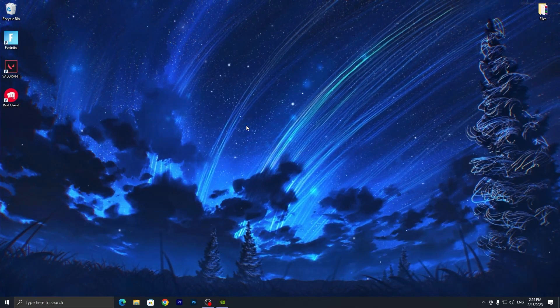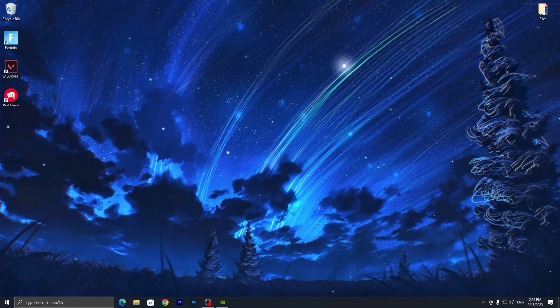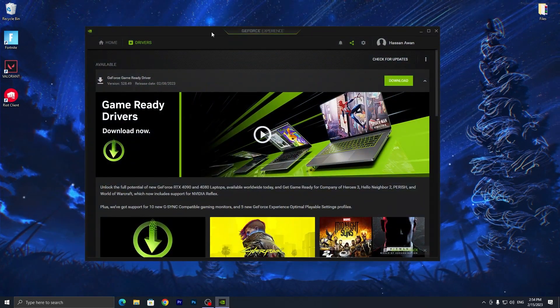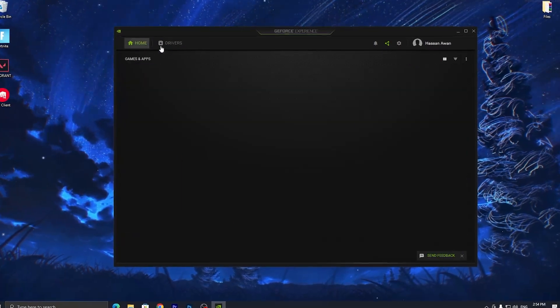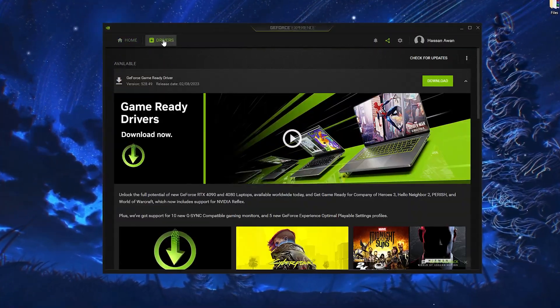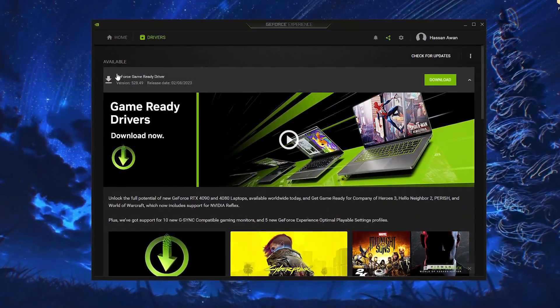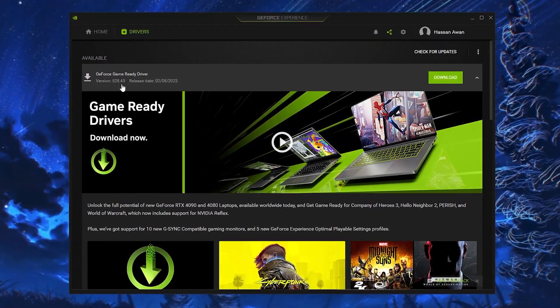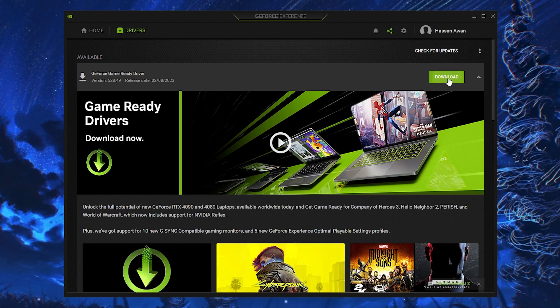The first step is to open up GeForce Experience on your PC. Simply go to the search bar, search 'GeForce', and open up GeForce Experience. Here you will see this kind of interface. Go into the Driver tab and check for the available driver. If you have the latest driver available, which is 528.49, click on the download button.